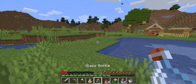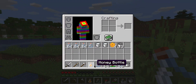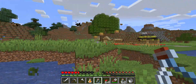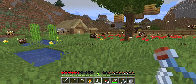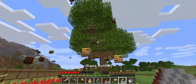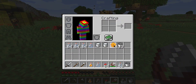You can drink honey bottles and you'll restore three hunger bars, or six hunger points, which is pretty good. The only problem is they're not stackable, so you can't have 64 honey bottles in one slot, which is very annoying. Now I think the bees have calmed down. As you can see, if you shear these you get honeycombs.